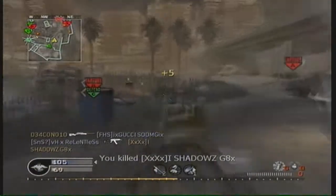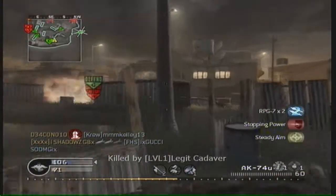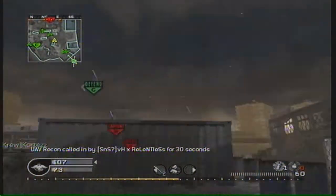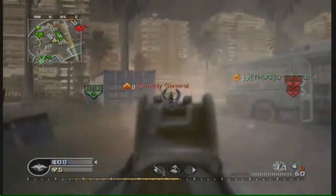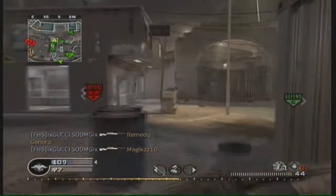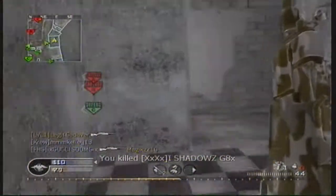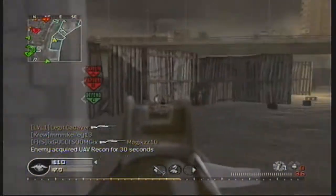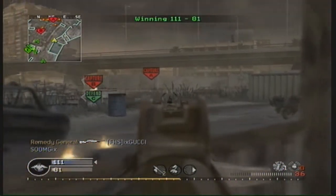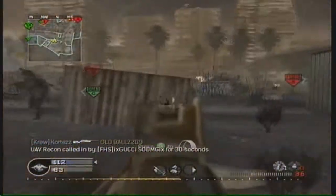AT4s are available at level 1 in the launchers secondary weapon category. I'm not sure whether they're going to do handguns, shotguns, launchers, and machine pistols for secondary weapons, but I think they should take it back to just handguns and maybe shotguns. The Spaz-12 is going to be in Black Ops I'm sure. I kind of hope it's back as a primary weapon, because shotguns as a secondary weapon is a bit overpowered.